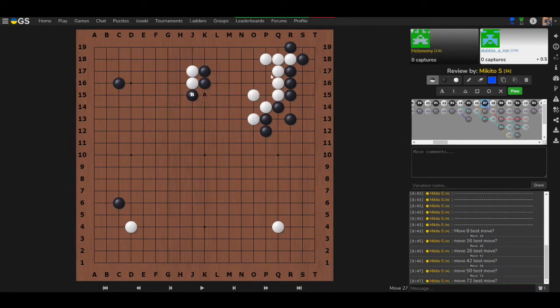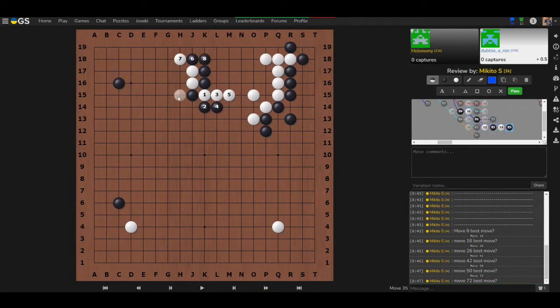The key difference is that white is very strong here. Once white cuts, there's no easy kill for black — it's not the same as before. These black stones are in a lot of trouble, and whether they live or not, white is very comfortable.